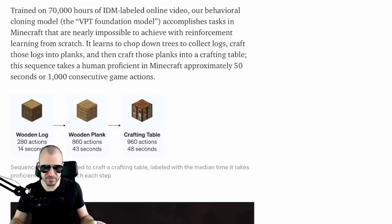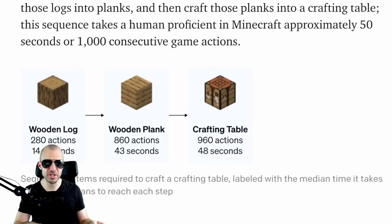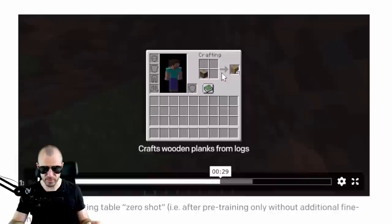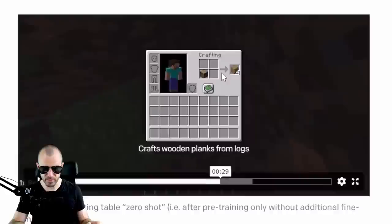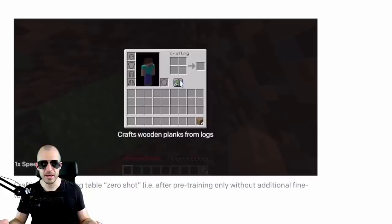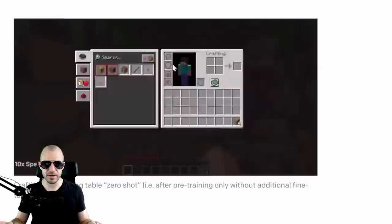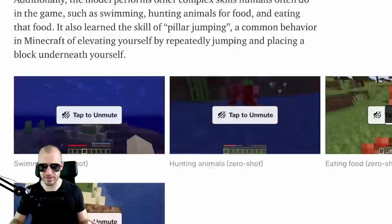You're in this open world and you can essentially deconstruct any blocks. The first thing is you want to punch a tree — this gets you wood, and you want to craft that wood into logs, and craft those logs into a crafting table. The crafting interface means you have to arrange items to create new items. There is a recipe book, but sometimes you also have to know what you're doing. You walk around in this open world, and you can see there's a menu interface and so on.